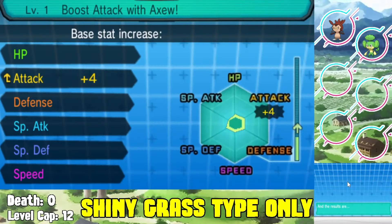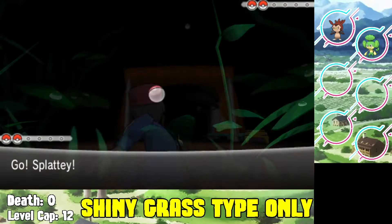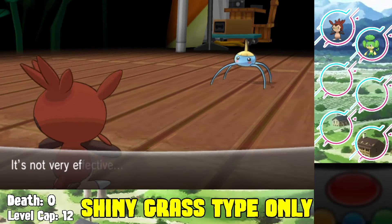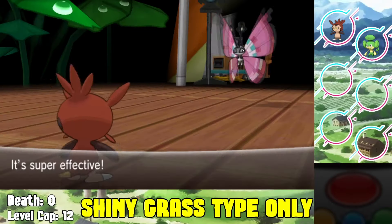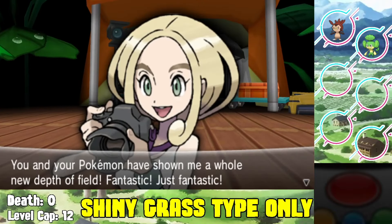From there we go to the first gym - we face off against Viola, the bug type gym leader. We start the battle using my Chespin. Chespin is actually a really good starter for this because Rollout always beats bug type Pokemon - it builds up continuous damage and it's going to one-shot Vivillon. We easily beat Viola in about four turns and get our first gym badge.